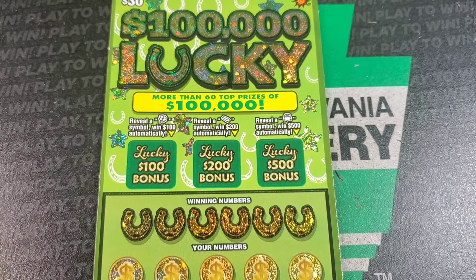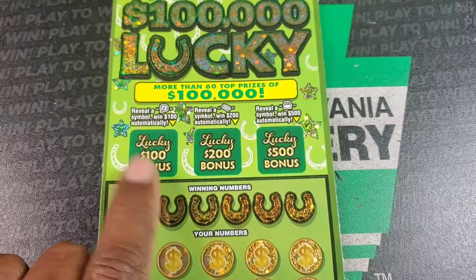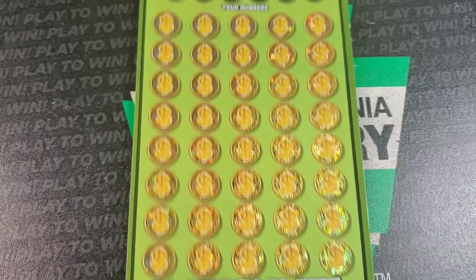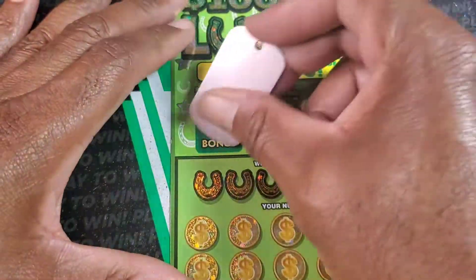Alright, welcome back guys. We're here with the new 100,000 lucky ticket. At the top we need a clover, gold bar, or a pot of gold to win the money up there. Otherwise, at the bottom we need a match or a stack of cash.